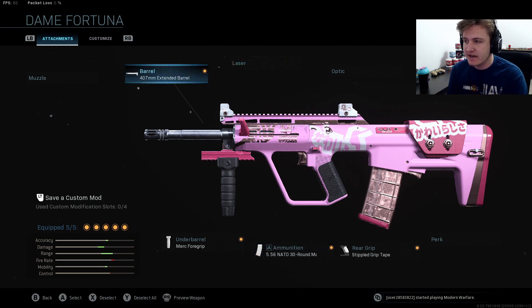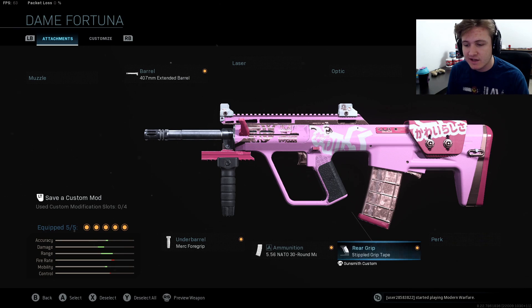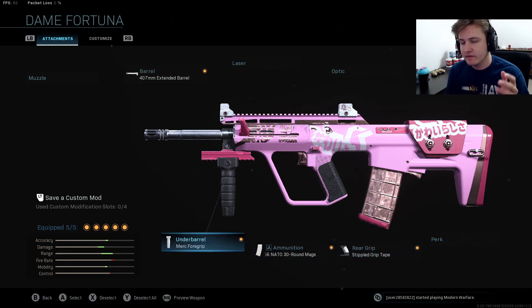What I run on this gun: I use a 407mm extended barrel with a ForgeTac CQB comb stock, stipple grip tape. The NATO rounds are basically a must with this gun, then the Merc 4 grip. Definitely an all-around super good gun. The reason why it's at 5 is because it's super powerful but it probably beams at far range — the gun gets extremely bouncy and hard to hit people.